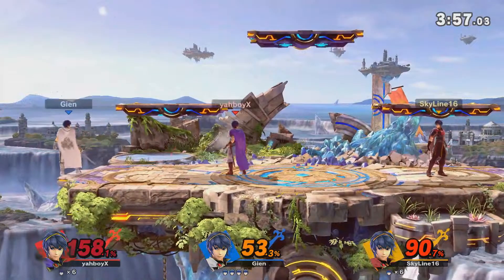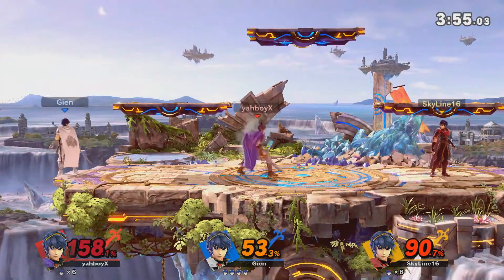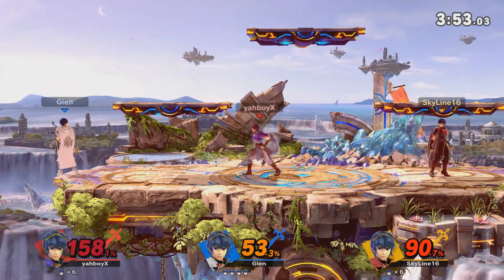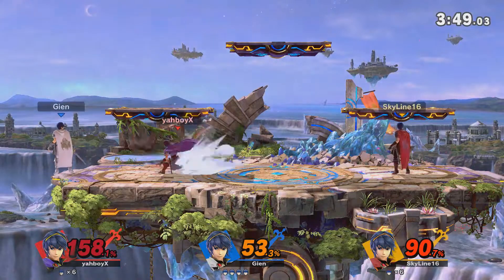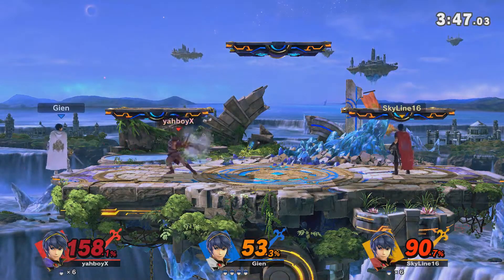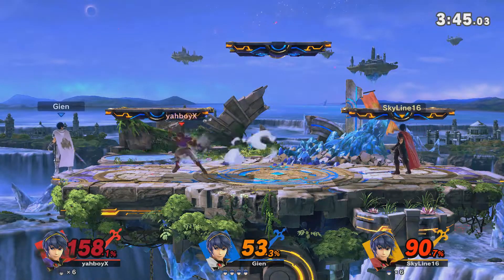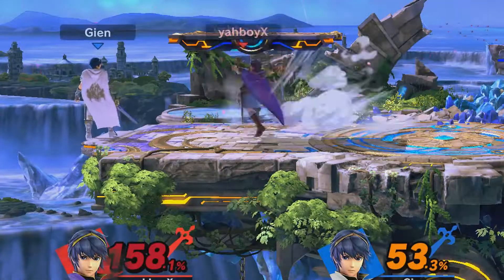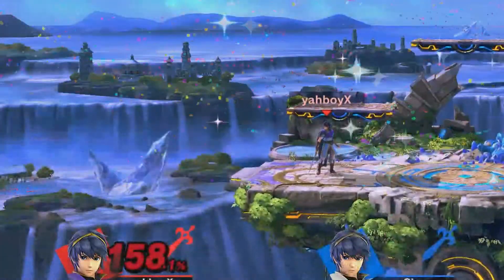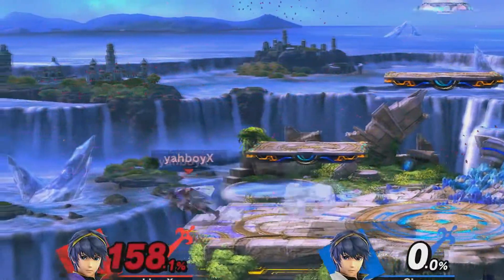You're a Marth main who likes to use falling up air and down air as combo tools, but you seem to have trouble chaining a tippered up air when it matters to get the kill or at lower percents to get the extra damage. So in today's video, I will be showing you how to get a tippered up air just using two simple things: your short hop and a full hop. It can be that easy.